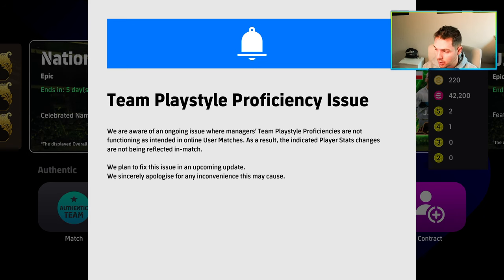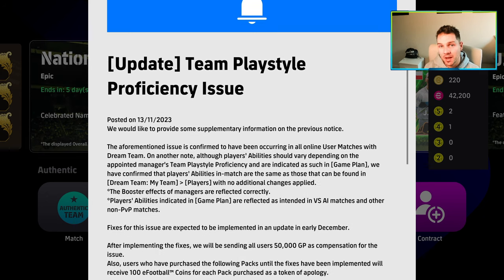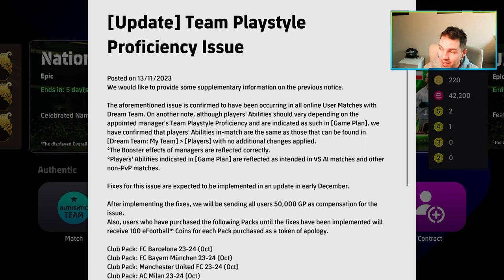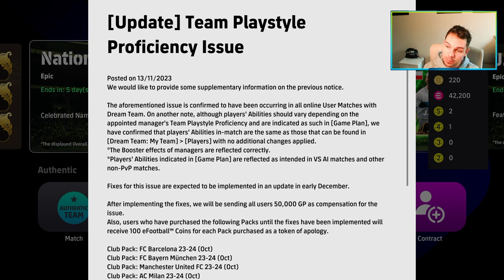They said they planned to fix it in the upcoming update. But yesterday they said this is probably a bigger issue than we realize, because they provided more information. It said that the aforementioned issue is confirmed to have been occurring in all online user matches within Dream Team. We have confirmed that the players' abilities in match are the same as those found in the Dream Team player list when signing players for GP, with no changes to their stats applied.